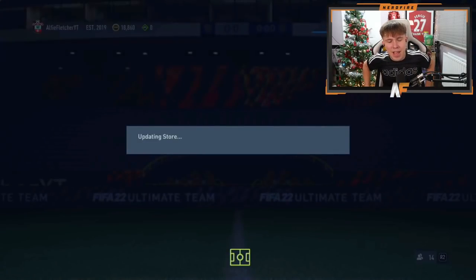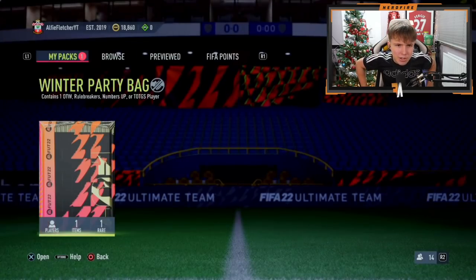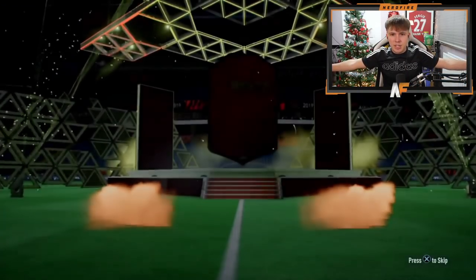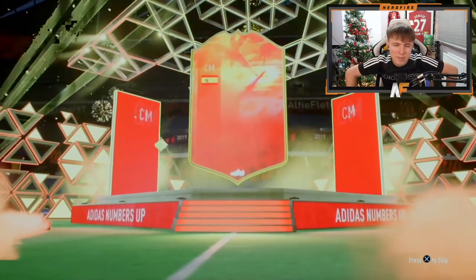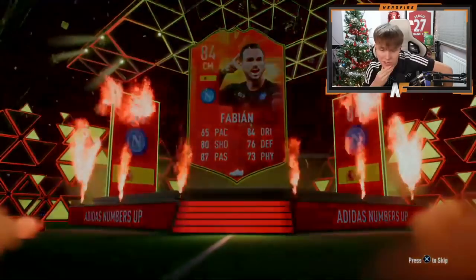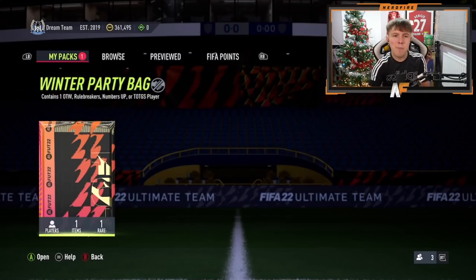Mr Alfie in the house - pack number eight for the video. Come on, let's see a Team in the Group Stage. It's not, but it is a Numbers Up. It's Fabian - a different Spanish central midfielder from the Numbers Up set. Reguilon would have definitely been bad to see again. Shout out to the boy Cam - the first pack on the Xbox, pack number nine. Still yet to see a Team in the Group Stage.